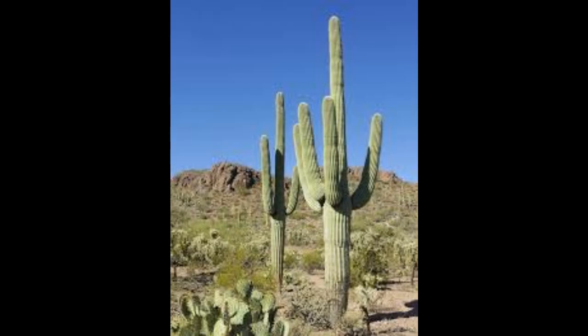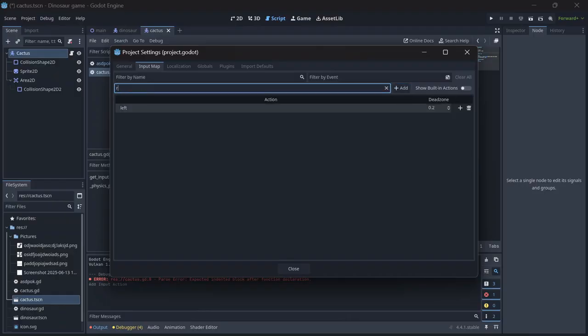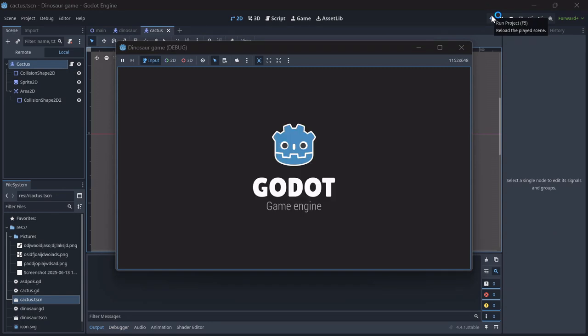Now that I have both the cactus and the signal stuff done, I can actually work on the game. And so, after some input mapping, I made it so the cactus can move around and kill the dinosaur.